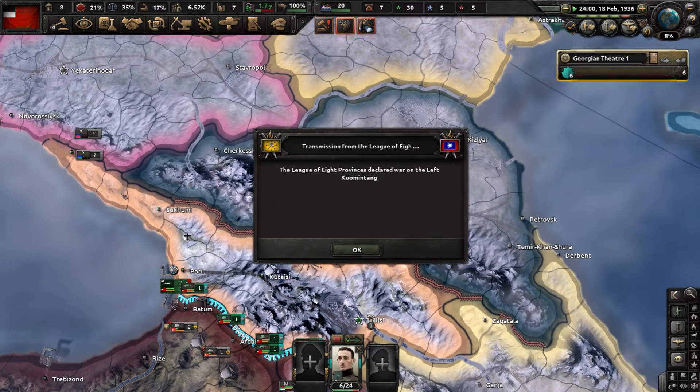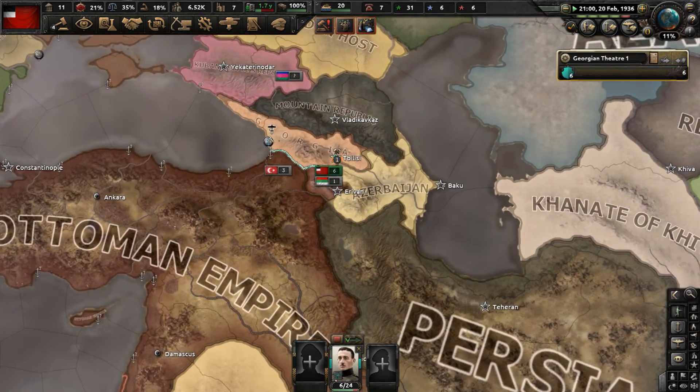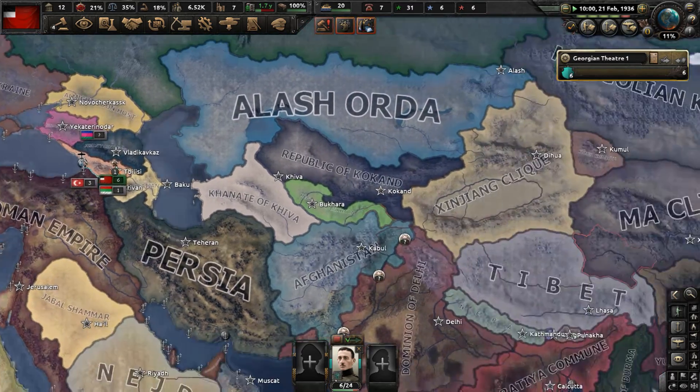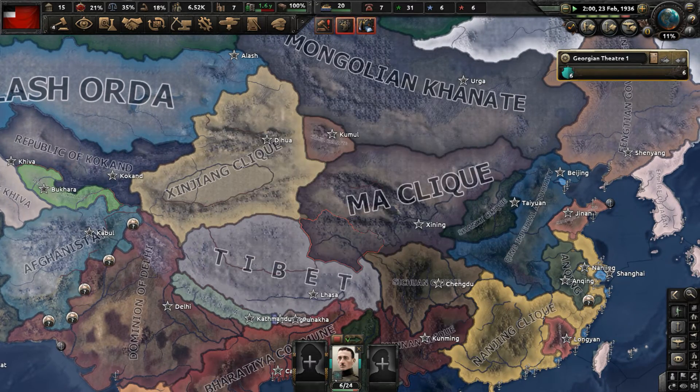The League of Eight Provinces is going to fight Qimantong over in China. Just some conflicts going on in Asia currently, like in Afghanistan. Icelandic independence has been established.